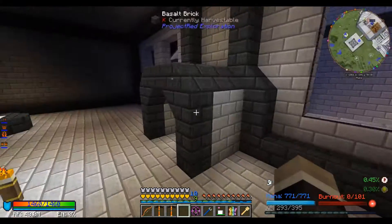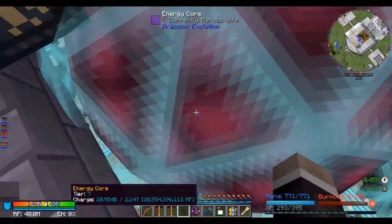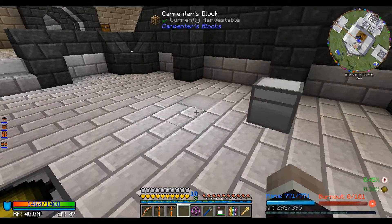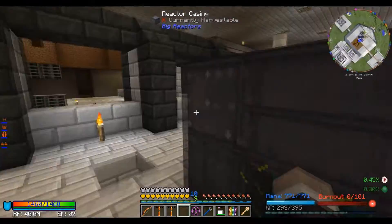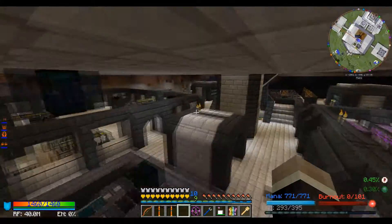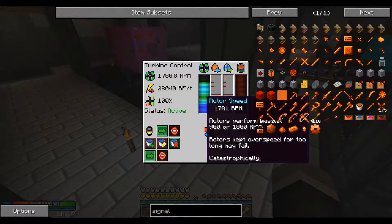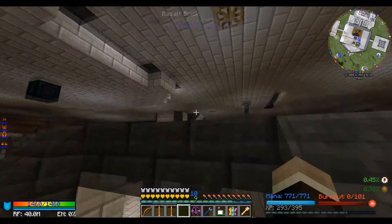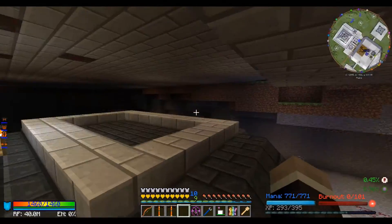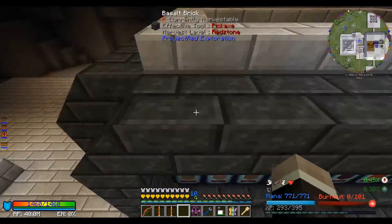Oh my god, what was that — that sounded loud! I thought my turbine might have exploded because it does say that rotors kept over speed for too long may fail catastrophically, so I was very worried for a moment. Something else might have exploded though. There's an igneous extruder here making cobblestone, which then goes into a pulverizer to make sand and as a byproduct gravel.